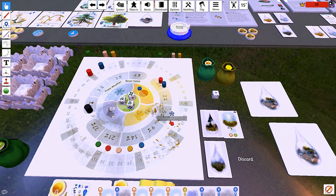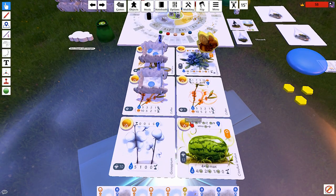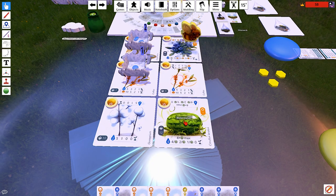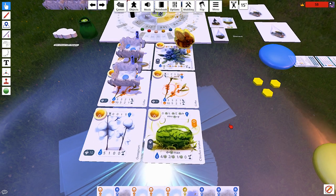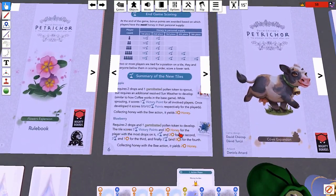Now it is our turn. What are we going to do here? We know how coffee works, we know how cotton works — we're pretty familiar with these things. Let me actually read the rules for blueberry and watermelon on camera. I did read them before but I've already forgotten how they work.